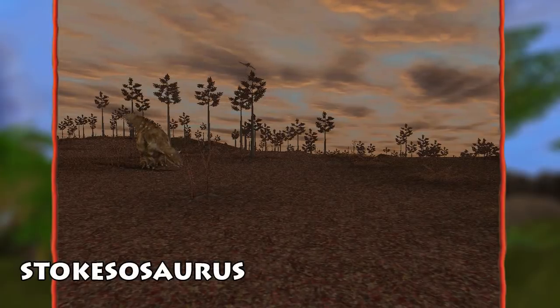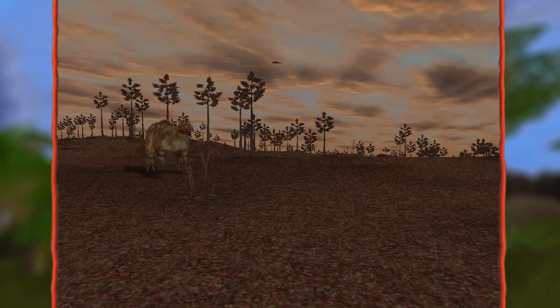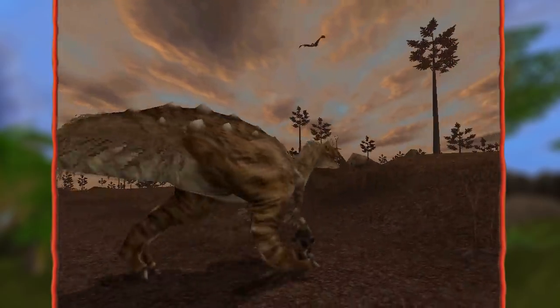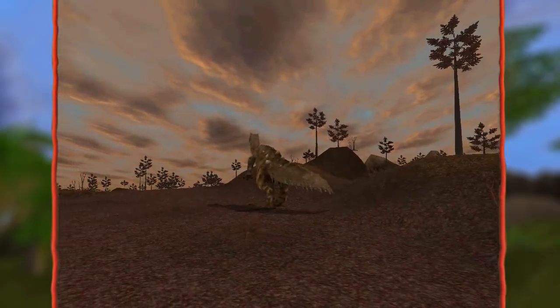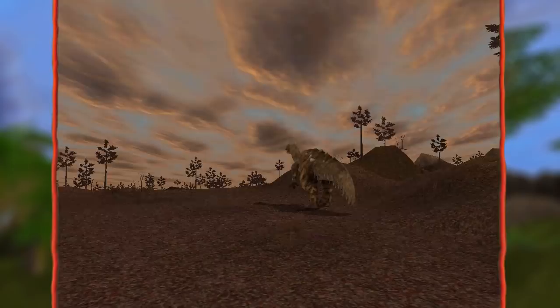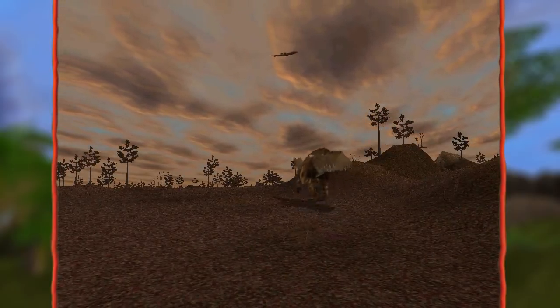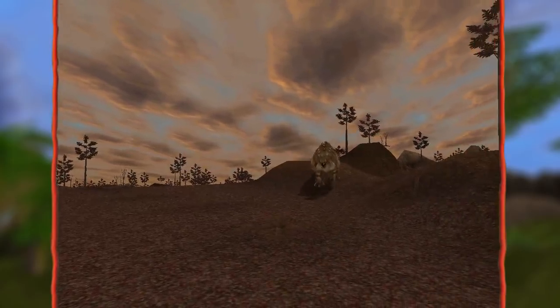Stokesasaurus is a dinosaur I wasn't a big fan of when it was first revealed - I liked it, but it didn't blow me away. Now, however, it's one of my favorite dinosaurs in the mod. I love the contrast of the feathers, spikes, and horns, and of course its just natural bulk. It feels like a big wolf, and I can't wait to hear some sounds on it.